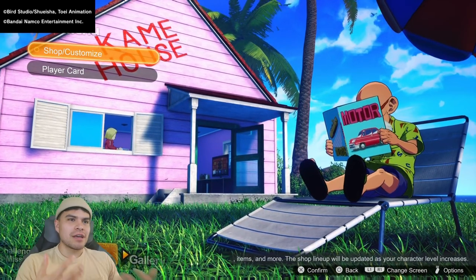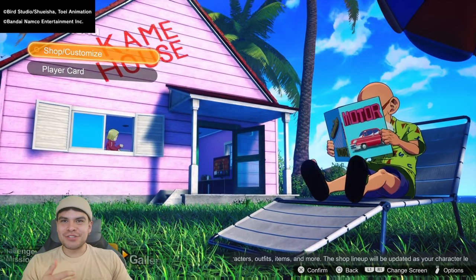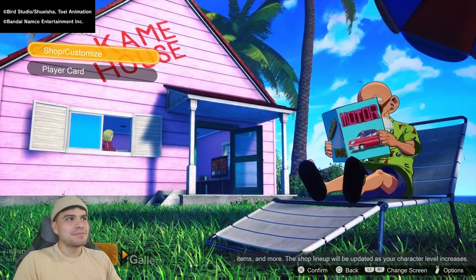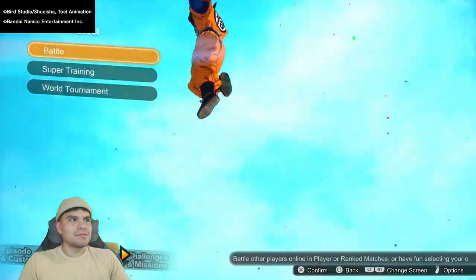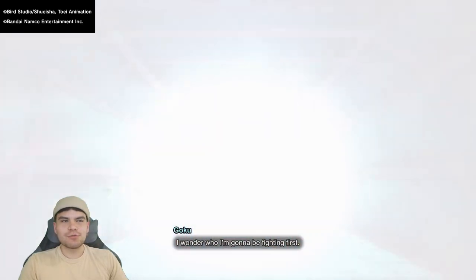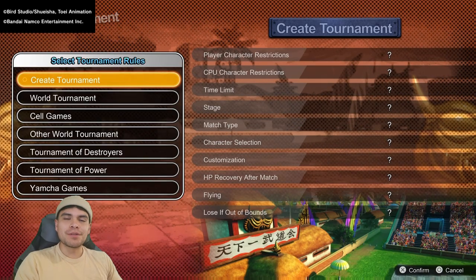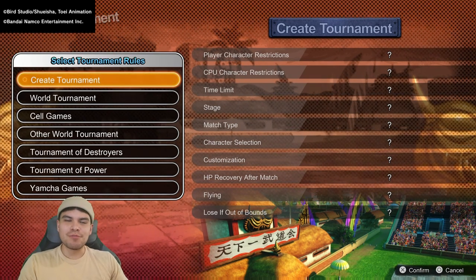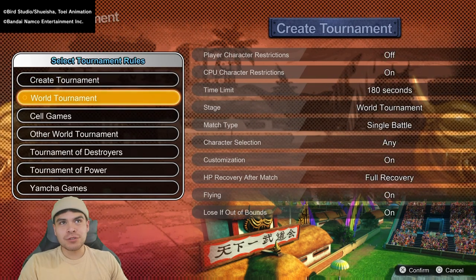Let's go ahead and play one of the tournaments to see if we can unlock one of the other characters. World Tournament Offline — you definitely wanna do it offline, it's the fastest way possible. This is the fastest way you can unlock other characters: by completing the different tournaments. You just wanna set the CPU to the easiest possible mode and then just knock them out of the stage.